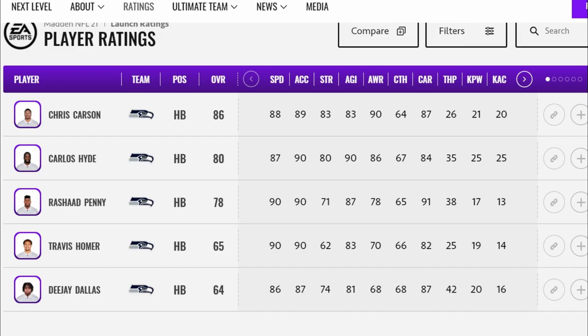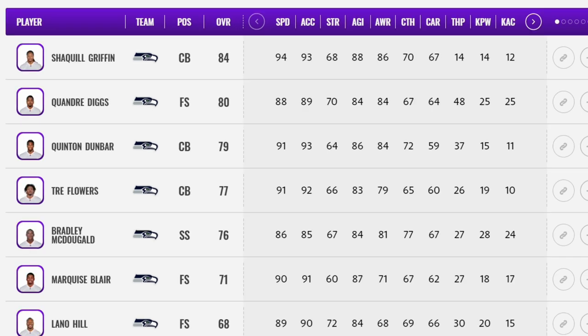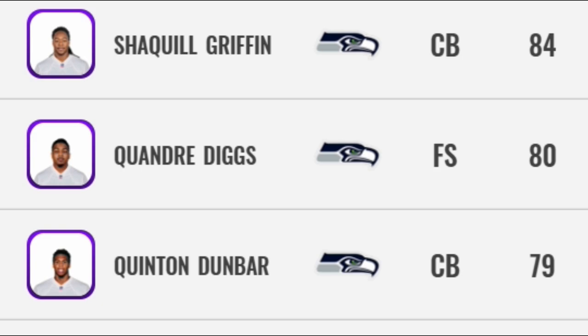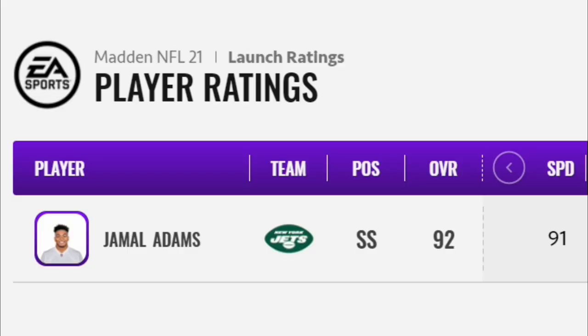Next up we've got the Seahawks. They already had great running backs with Chris Carson and Rashad Penny, then added Carlos Hyde — loaded in the backfield. At receiver: Tyler Lockett, DK Metcalf, and Philip Dorsett from the Patriots — all speedsters. On the defensive side, with Quentin Dunbar (six-foot-three, 91-speed cornerback), Shaquille Griffin, Quandre Diggs at safety, and then adding Jamal Adams — the Legion of Boom could be back in a very big way.